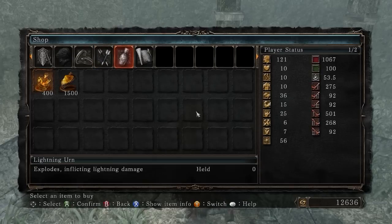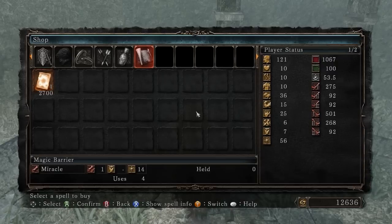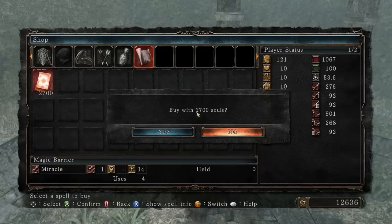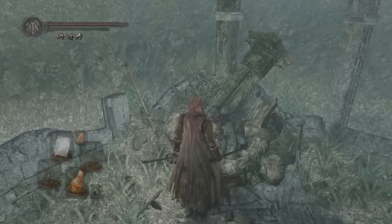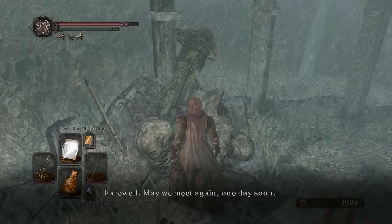Destructive great arrows — got a few of those. Lightning urns do lightning damage. Gold pine resin, we can get those now. And magic barrier — we haven't gotten this spell yet. This is a miracle that gives you resistance to magic, lightning, fire, and dark. 'This miracle is said to shield the casters from the rocks of armor and was common amongst the wizard knights of Mirrah.' We'll go ahead and get that.